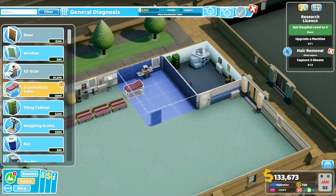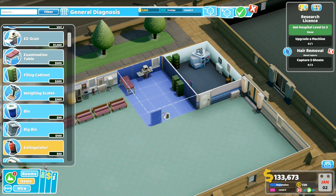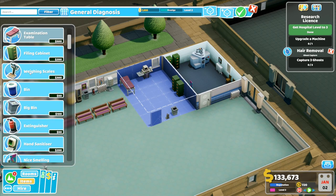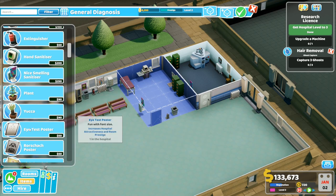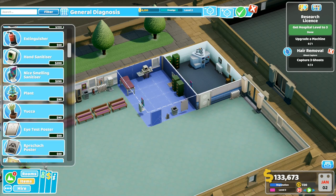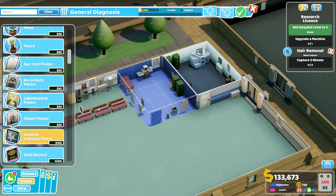I want a general diagnosis machine to go in here. I want an examination table - should go into that corner there. We want a filing cabinet times two, a fire extinguisher can go next to the door, and a big bin over this side. Weighing scales - that would definitely be the sort of thing you'd expect in a diagnosis room. Hand sanitizer in every room if we can. We want an eye test poster - they can stand that way and look up - plus a rorschach poster as well, and of course a jasmine odyssey picture. Prestige level three in that room - looking pretty snazzy.